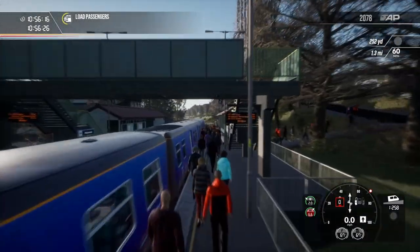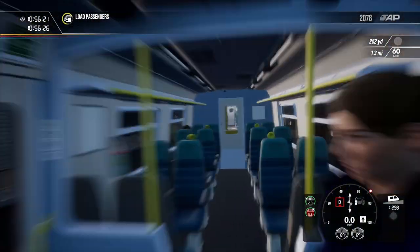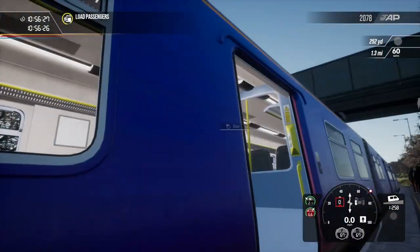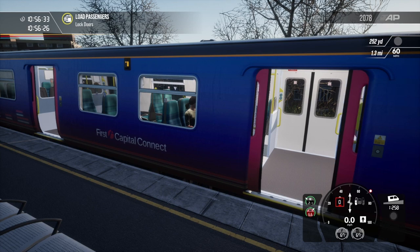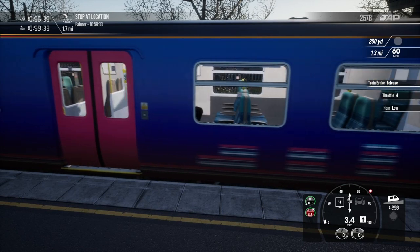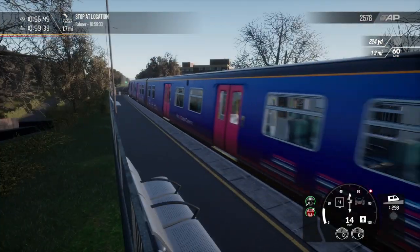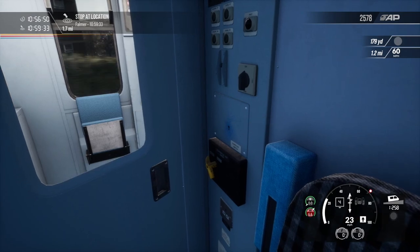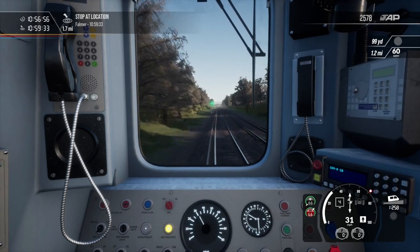Surely not as many people got off — what? I don't understand how that many passengers can be generated from such an empty train. Doors! Okay full throttle. Put the guard's key in and on as well. We can get to 70 now — next up, Falmer.